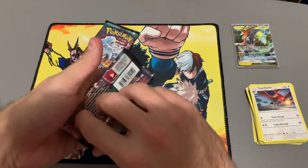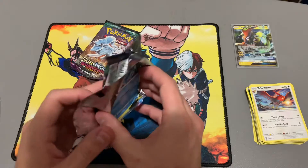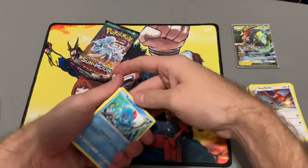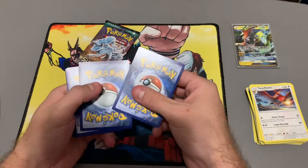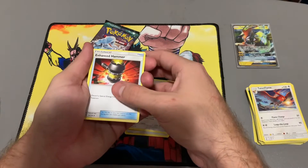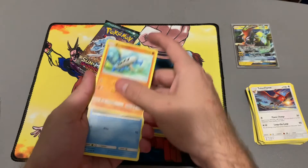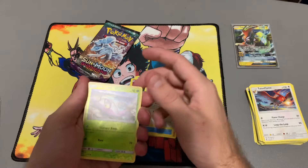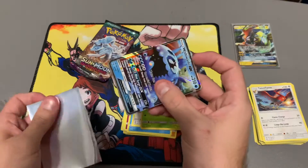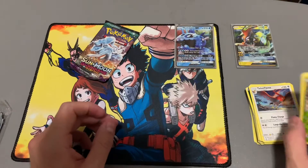One, two, three, four. Electric energy, Komala, Enhanced Hammer, Aqua Patch, Tentacool, Clefairy in the jungle, Barboach, Carvanha, Fletchling — reverse Whimsicott — and Wishiwashi GX! Nice! I have no idea how much either of these are worth, but they're both nice — those are GX's. Sweet!